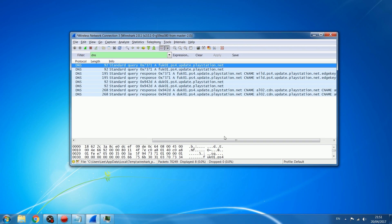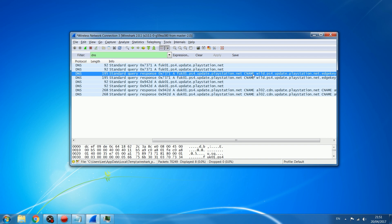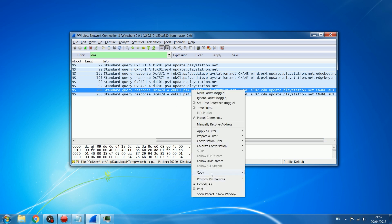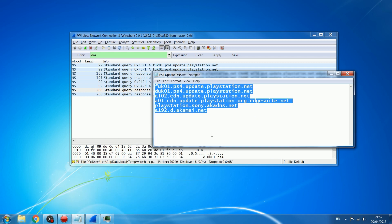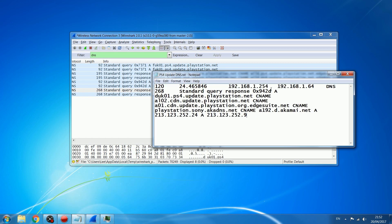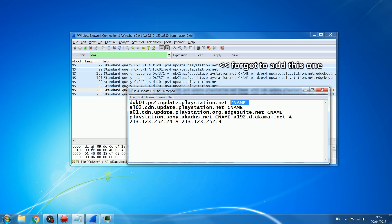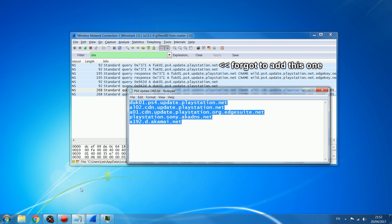Now that we have those addresses, stop the packet capture — and we basically have them. That is how you find them. You can see this is the same address; we've got a bunch of addresses here. What I would do is right-click, copy summary text, hop into Notepad, and that is basically how I found them in the first place. Clean up the extra data and you now have your addresses to block. That is how I initially found those DNS addresses.